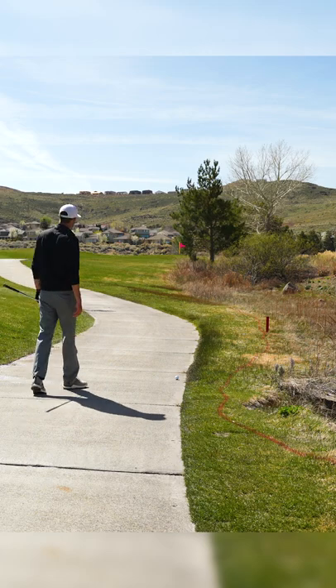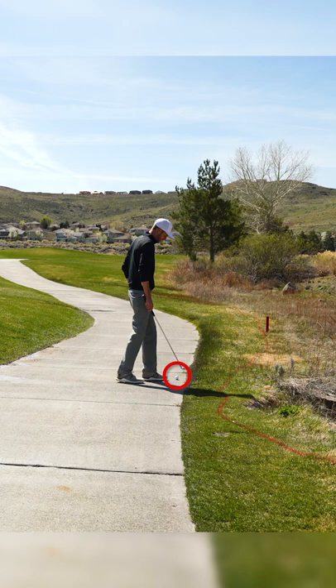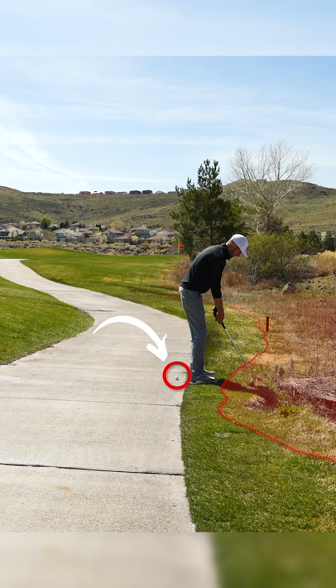Here's a really good scenario on how to find the nearest point of complete relief from a cart path. My ball lies on the cart path here, and if I were to simulate my next stroke, it would put my ball in the penalty area. But I can't drop it in the penalty area because when the ball is in the general area, I have to keep it in the general area.